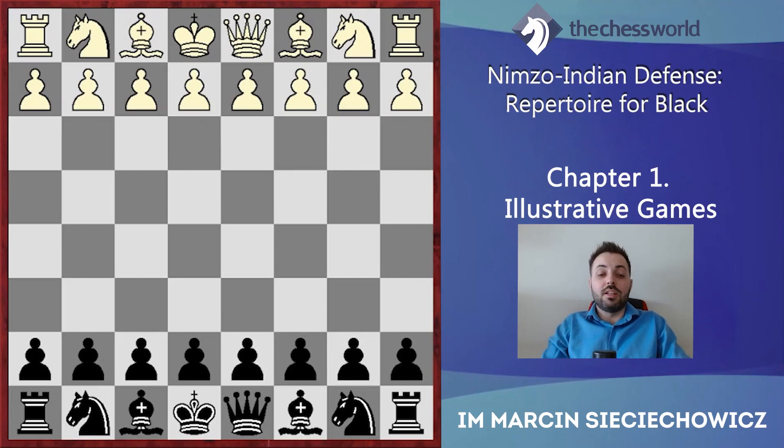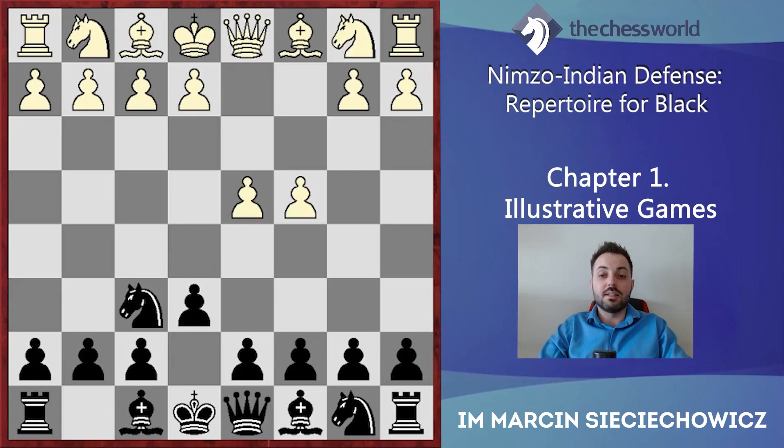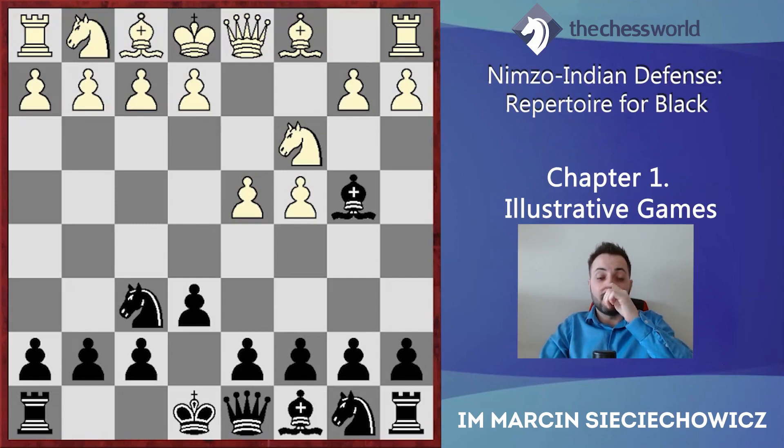So d4, Nf6, c4, e6, Nc3, Bb4 — this is obviously the starting position of the Nimzo-Indian defense. Here Karyakin decided to play the move f3. As I mentioned in the intro, playing e4 immediately is not the best idea because we can just grab that central pawn with Ne4. So white has to think about how to support the push to e4, and one of the ideas is to play f3.